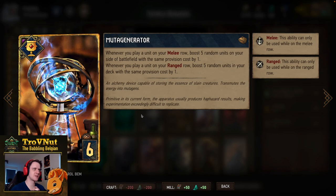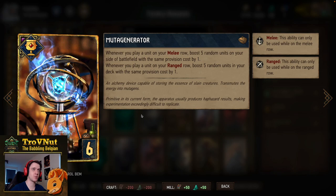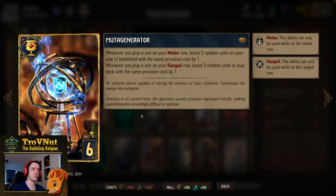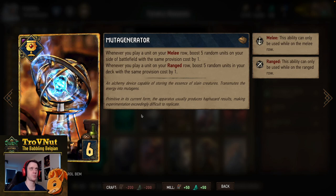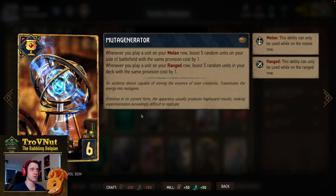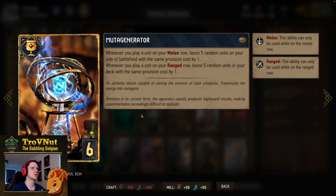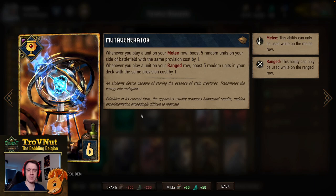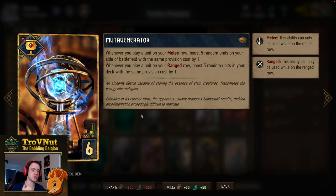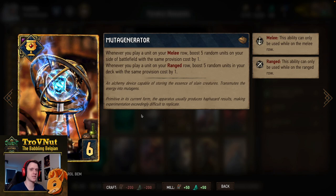Muta Generator is an artifact card. Whenever you play a unit on your melee row, it boosts five random units on your side of the battlefield with the same provision cost by one — this works great with reavers since every reaver you play boosts all other reavers. But the part we'll use more is: whenever you play a unit on your ranged row, you boost five random units in your deck with the same provision cost by one. Play Muta Generator first, then play four-provision bronzes on the ranged row to continuously boost your deck. After doing this four times there are already 20 extra points in the deck.